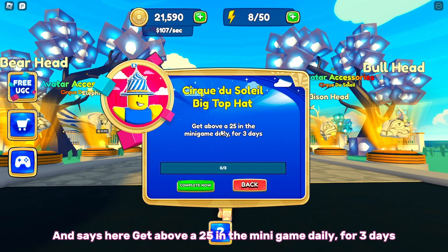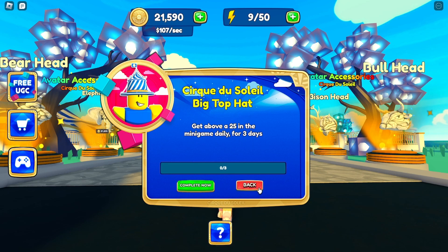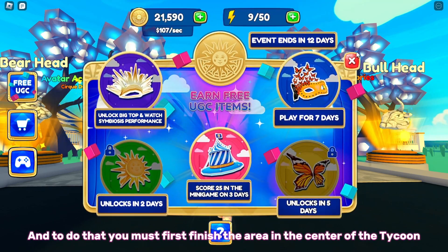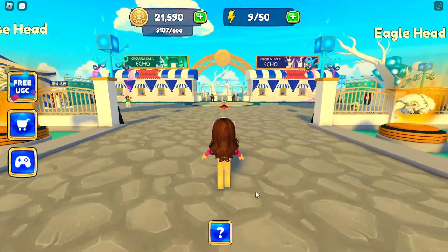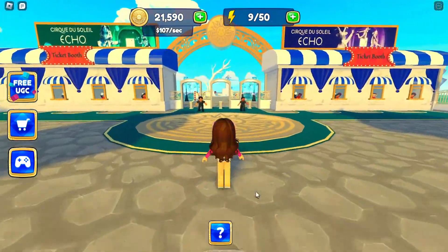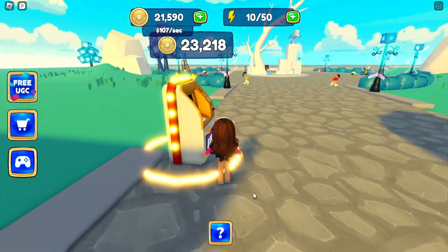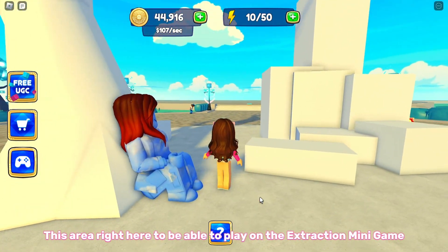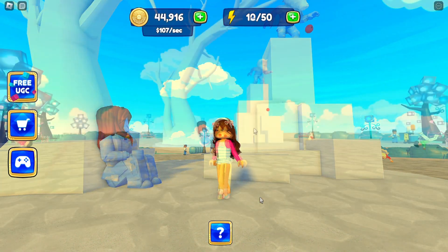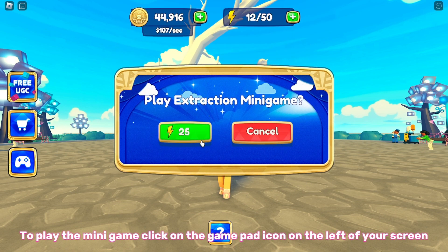To do that, you must first finish the area in the center of the tycoon — this area right here — to be able to play the extraction mini game. To play the mini game, click on the gamepad icon on the left of your screen.